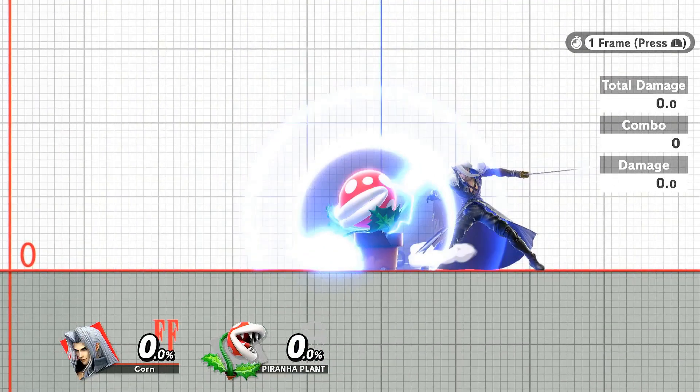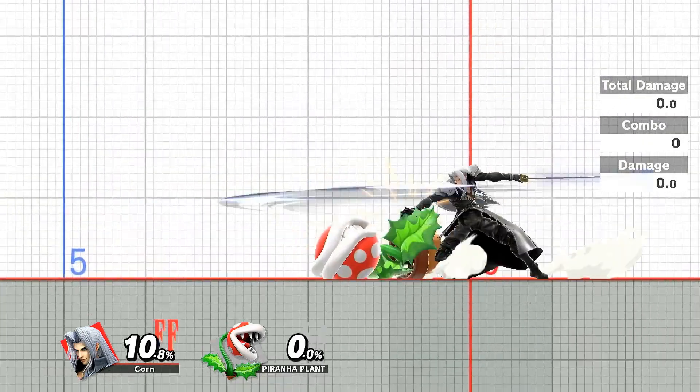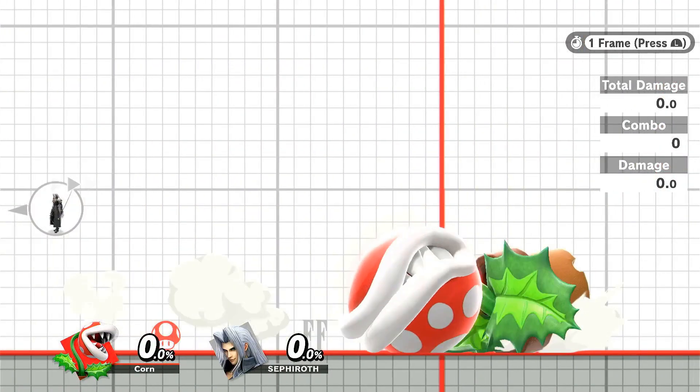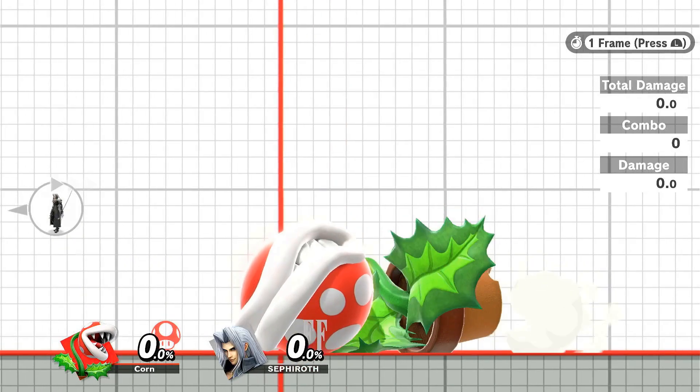Avoiding attacks like this can also leave you pretty plus, allowing you to usually follow up with a quick tilt or dash attack. If you predict an F-Tilt or other attack you can low profile — this is rather easy to execute as Plant gets low for a good 12-13 frames.